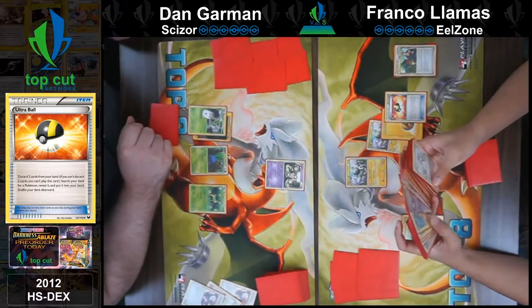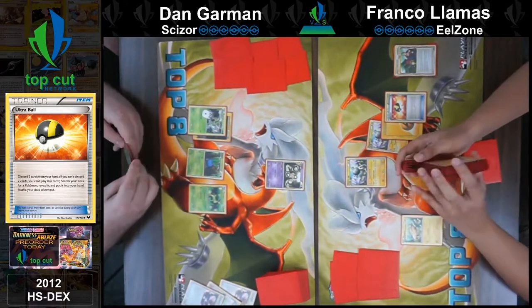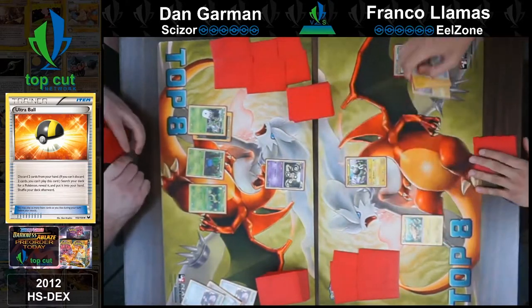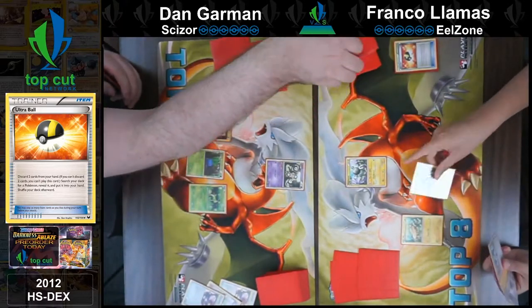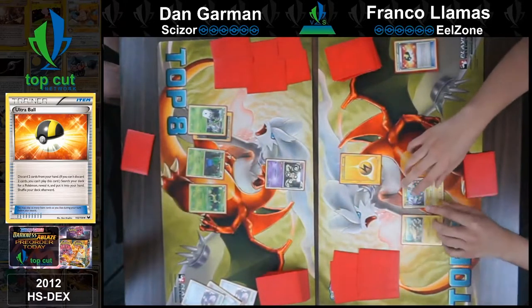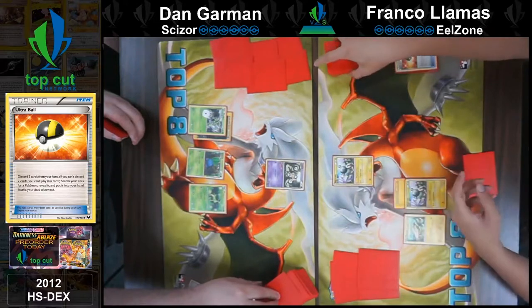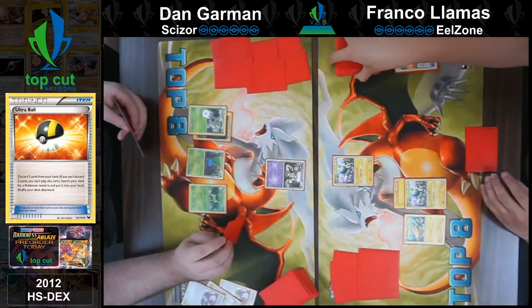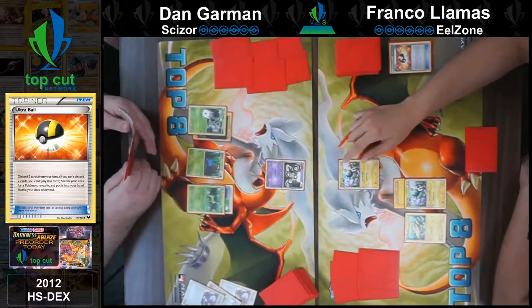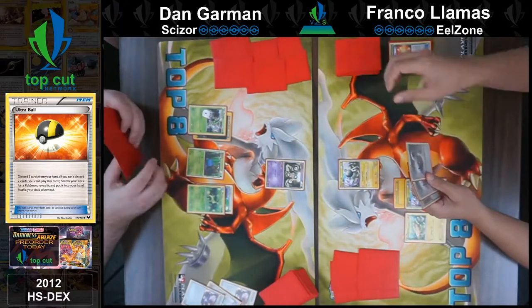I actually don't even know if I play any Magnetons. I don't think so. You've got to get a Magnezone out before I get a Vileplume out. Exactly. So now I will Magnemite — attach and active — and a Magnetic Switch. Switch Magneton with one of your bench Pokemon. I could have just attached to the bench one, but that means it would use the bench switch. I'll attach Prism to Virizion and hit you with that big double draw. It's time for Dan to start dead drawing.